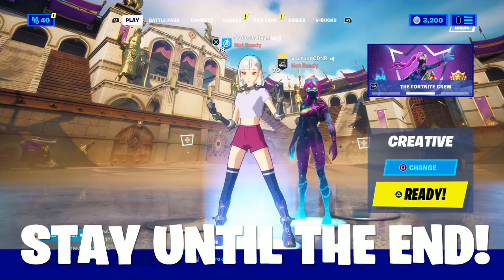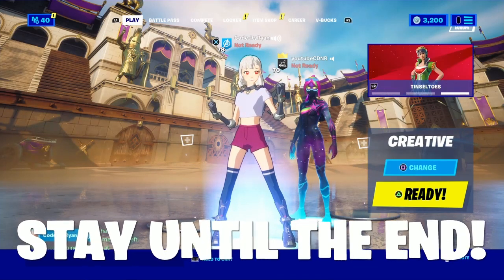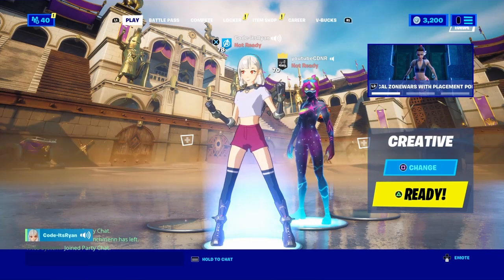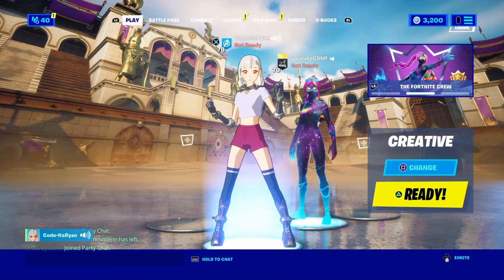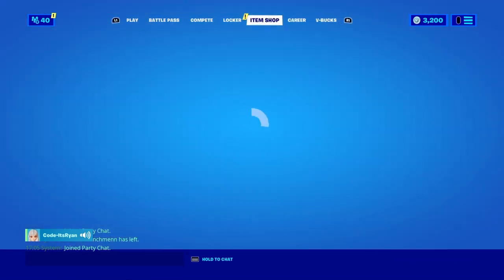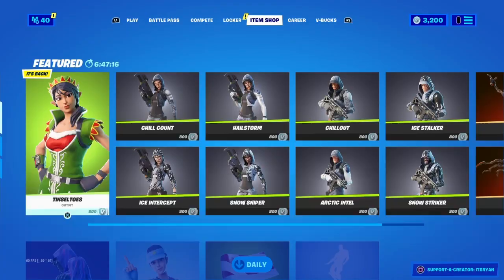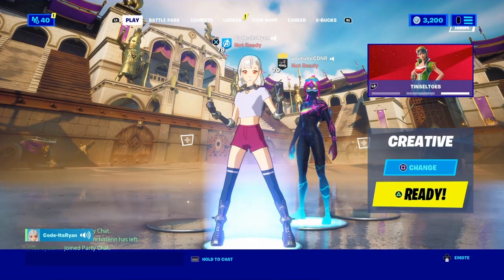If you enjoy, make sure you go down below, drop a like, and hit the subscribe button. Once you subscribe, click on the notification bell and select all so you never miss an upload. If you want to support me even more, use my creator code — it's 'Ryan' in the Fortnite shop — when buying the Fortnite Crew Pack or the Battle Pass. If you use my code, comment below and I'll try to heart as many comments as I can.